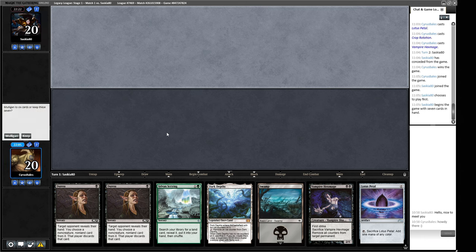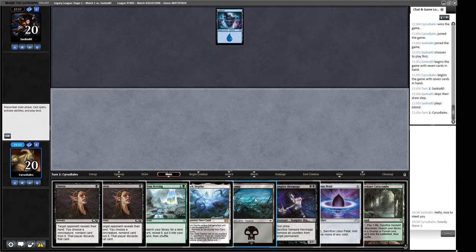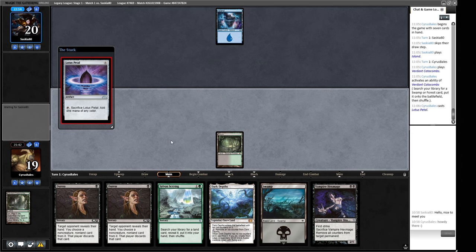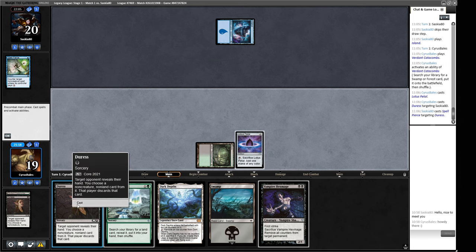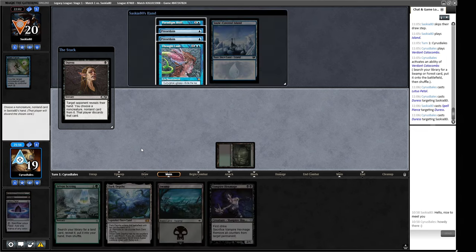We have double Duress and turn-two Hex Mage plus Depths. We play Lotus Petal just in case of Force-spike effects. Duress hits a Spell Pierce, which our opponent was clearly valuing — we cannot pay for it. That makes us want to fire off our second Duress, which slows our curve down. If they Paradigm Shift first, our Duress can't hit Thassa's Oracle. We see: two Preordains, Paradigm Shift, Thoughtlash. We take the Paradigm Shift to make their combo as expensive as possible.